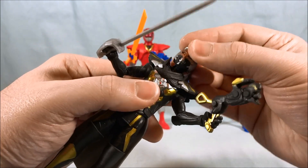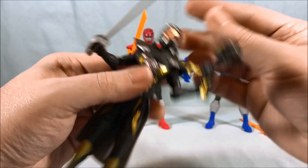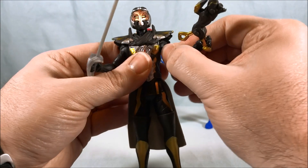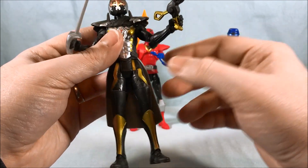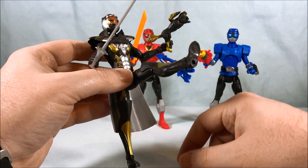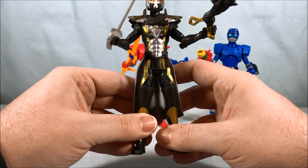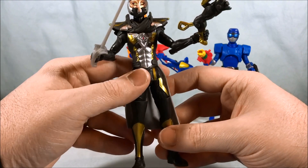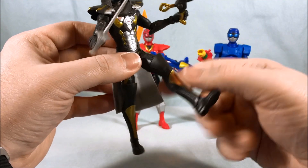He's got pretty much the same articulation but with a lot more head back and forth from the ball joint than the Rangers do. He's got the same kind of shoulder joint but his shoulder pads are a little bit more out of the way so you can get a little bit more movement. He doesn't have out to the side at the hips — all villains don't have that. They can only kick forward. So if you live in the Beast Morphers universe and you can't decide if you can trust someone, see if they can put their legs out to the side — if they can't, they're a villain!